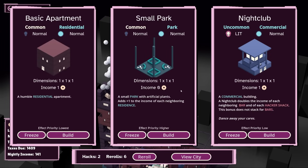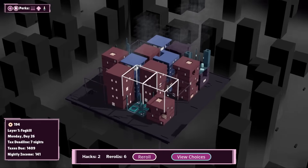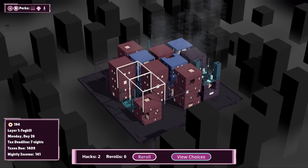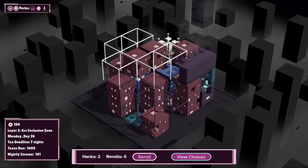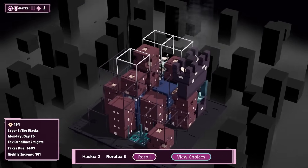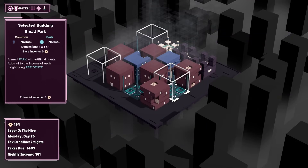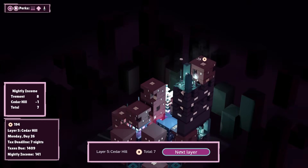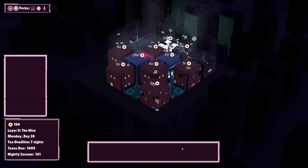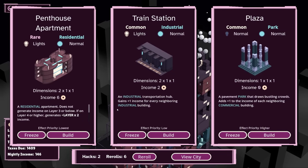I'd love to get a park — a park in any of these places is not bad. I think a park in there. It's really not going to do that much, let's be real. Give us five income — it's okay. This is where we need to start making some differences.